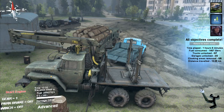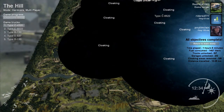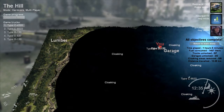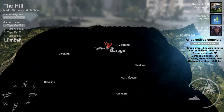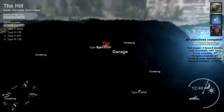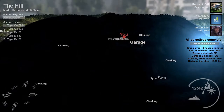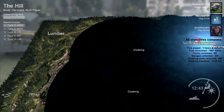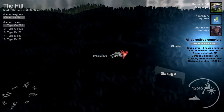You get the D-type, which spawns all the way down in this area here, and you get it because you're going to need it to run logs back and forth up the hill. It's the quickest truck to do it — the C-type sucks. You have to go out of your way to get it, which kind of blows. But since you've got to go through the muddy area four times, it's worth it to get the D-type. It's about twice as fast through the deep mud and the water.